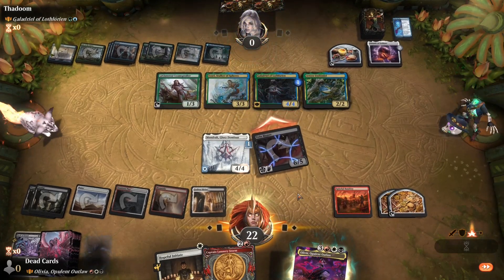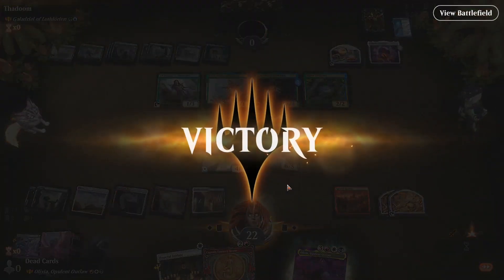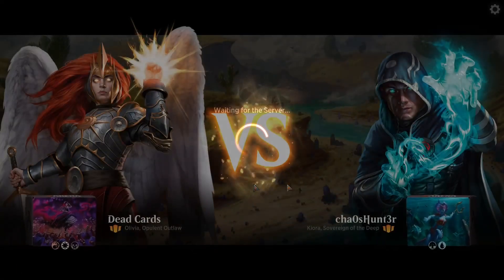That's what cards in this deck are for — shenanigans, like 'oh you're at 20, let's take you to 10,' that kind of thing. My math is a lot, of course, but I feel like half of 13 rounded up would be seven, but I guess it's six in this game. Okie dokie — we got Kiora, Sovereign of the Deep. This is from Aftermath, I believe.